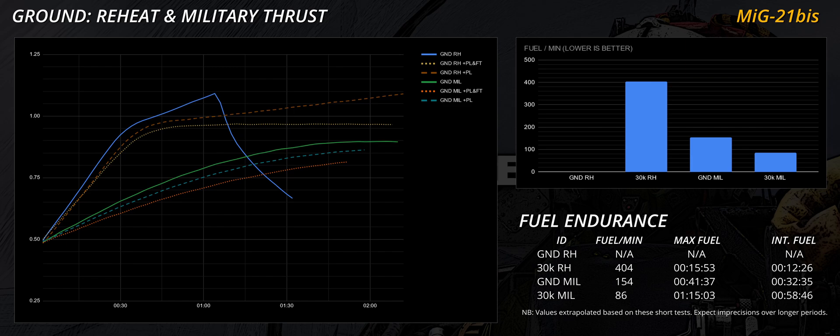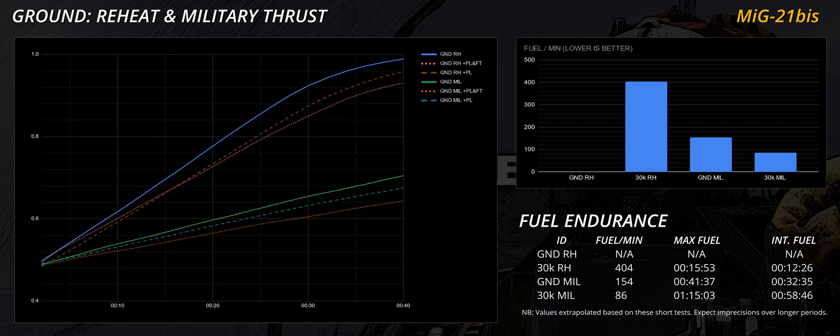If the afterburner is not used, the output of the Tumansky R-25-300 turbojet is limited and the MiG-21 shows it. Interestingly, there is not a lot of difference between the loadout settings. Whether the Fishbed is clean or with stores and bags, the acceleration is mediocre. That being said, the trend seems to continue and the curve does not flatten. Ergo, a pilot can use reheat to supplement the lacklustre acceleration, then revert to military thrust to maintain the high speed so obtained.